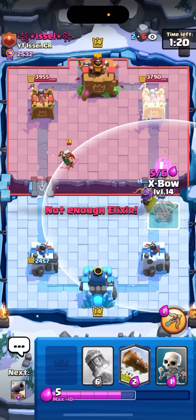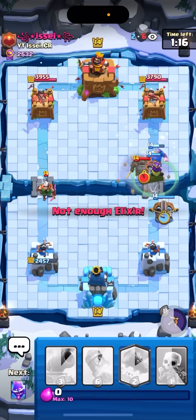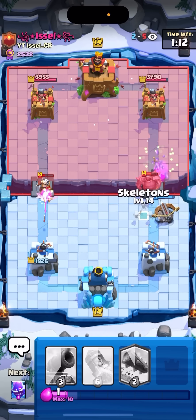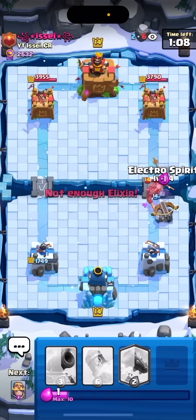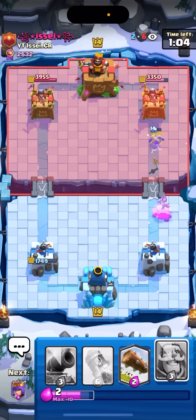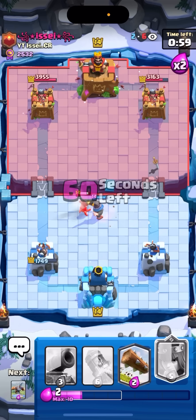I'm just gonna expo on the right side here, just gonna ignore the magic archer. He might be able to get a pekka down though, but even if he does I should be able to DPS it down really fast. The pekka is going to smack my queen but I'm just gonna go for e-spirit — no, I misplaced the e-spirit for a log so I couldn't really kill the pekka on the spot before he smacked my queen.